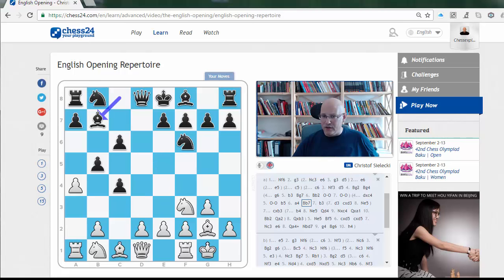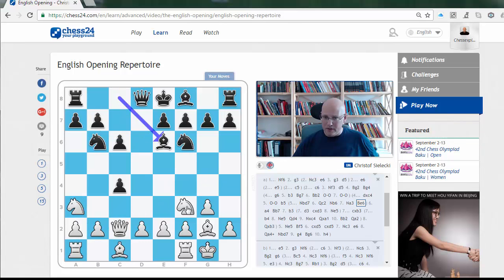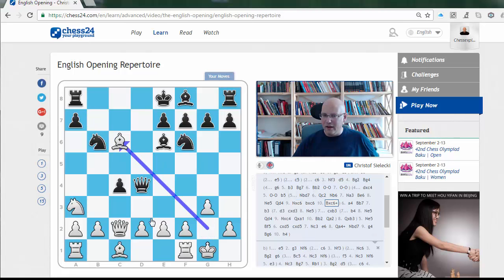There are tons of interesting ideas and alternatives — for example d3 is quite interesting. It's an eight-hour series so it's impossible and also unwanted to show every line. One extremely sharp line runs: Nbd7 Qc2 b6 Na3 Be6 Ne5 Qd4 Nc6 — here I can guarantee that if the Black player hasn't seen it and isn't a fantastic player, he will get huge problems. Black has to find king d8 as the best move, otherwise he's already in trouble. This is a good example that the English Opening is not just something boring.